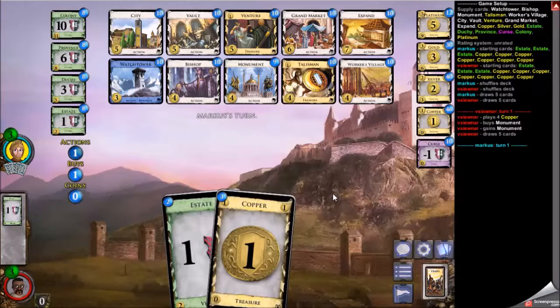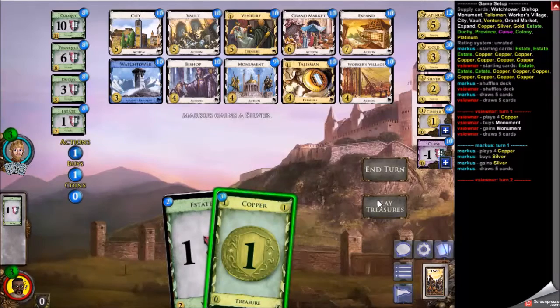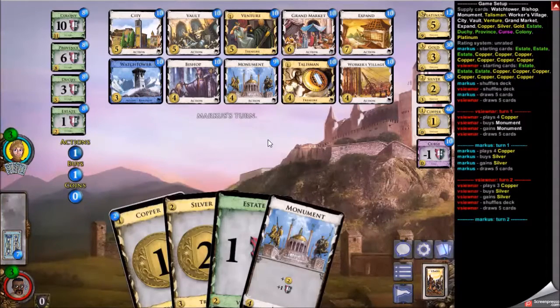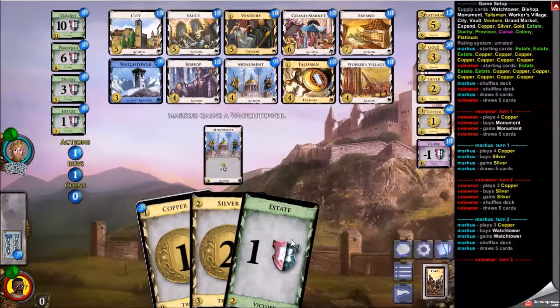In that case, City becomes excellent if you run the Workers Villages out. But I decided not to go for that Talisman opening for the Workers Village/Watchtower thing. Instead I decided to go for the more expensive cards, so Monument is what I'm going to open with, alongside a Silver — pretty good chance of getting me to five.